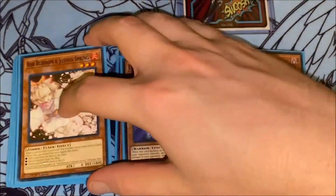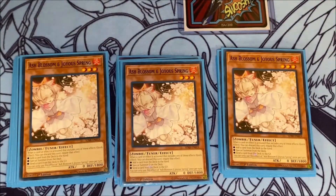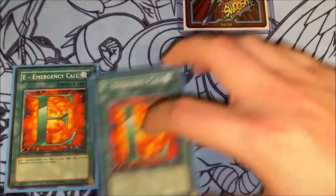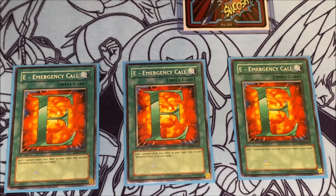For hand traps, pretty short and sweet here as well with three copies of Ash Blossom. Just an all-around great hand trap — it stops a lot of different things. Moving on to the spell cards, I play three copies of E - Emergency Call. It's basically just another way to search — it's like having six copies of Stratos in your deck, which is awesome.